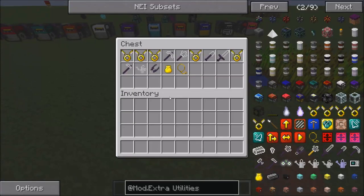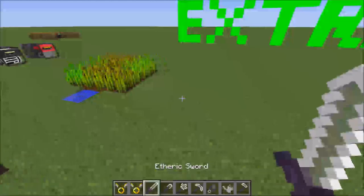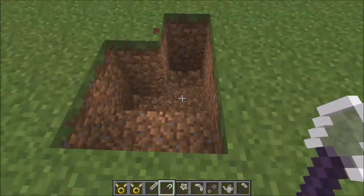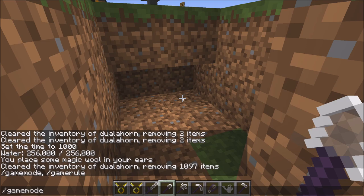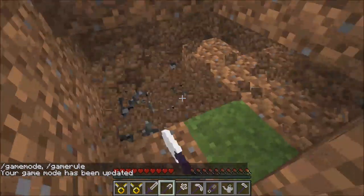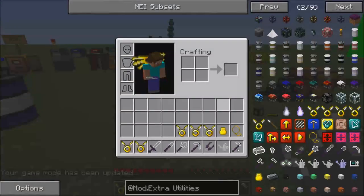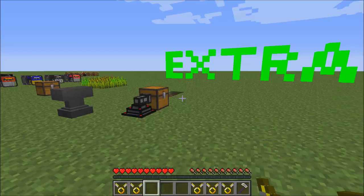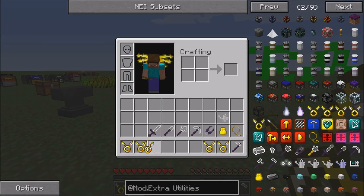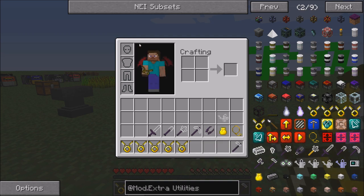There are a bunch of tools he added — here are some Extra Utilities tools. They don't break, but they destroy dirt very fast. The shovel goes really fast but it destroys dirt, and the pickaxe works the same way. Shovels don't break. He also added angel wings, which basically allow you to fly. There are several different types: invisible, golden, feathery, fairy, and dragon. So that's kind of cool.